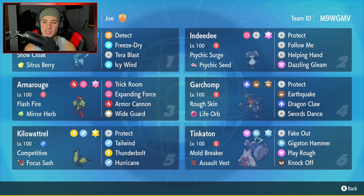The second Pokemon is going to be Indeedee, our support Pokemon for the team. It has Psychic Surge as its ability and the Psychic Seed as its item, so when it hops into battle it's going to get a free Special Defense boost. It has Protect, Follow Me, Helping Hand, and Dazzling Gleam. It's also Terastallizing into Fairy type, so we can Terastallize and pop some Dazzling Gleams for big damage.